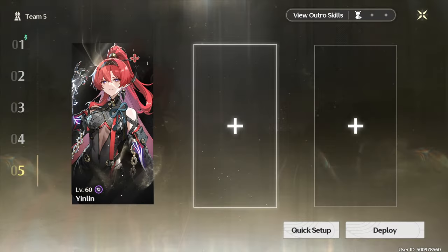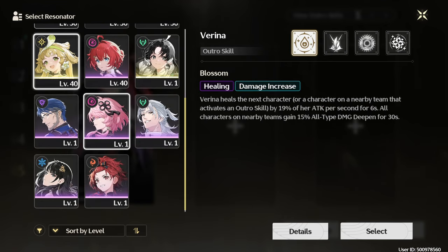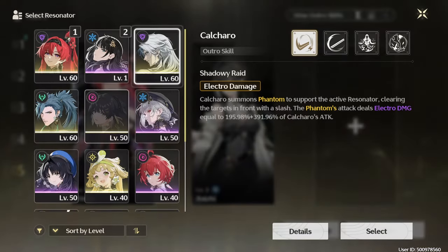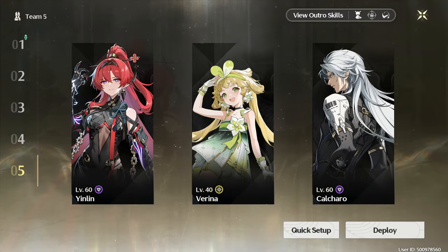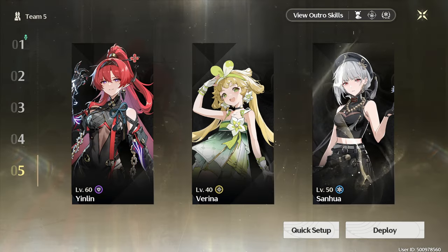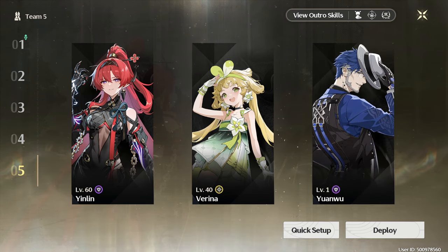When it comes to team comps, Yin Lin can be played in pretty much any team thanks to her off-field damage capabilities. However, there are some characters that stand out with her as a teammate. Our first option, and likely the strongest team comp in the game right now, consists of herself, Calcharou, and either Verina or Baizhi — where she plays the role of sub DPS while Calcharou is the main damage dealer. If you want to run her as the main DPS, you can run her alongside Sanhua, Tauchi, or Yuanwu for insane off-field damage potential, with Verina or Baizhi as your third.